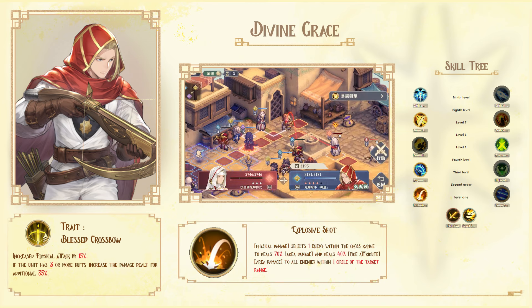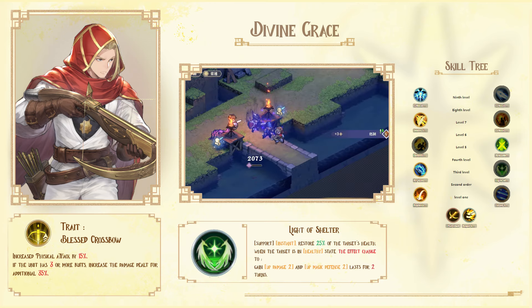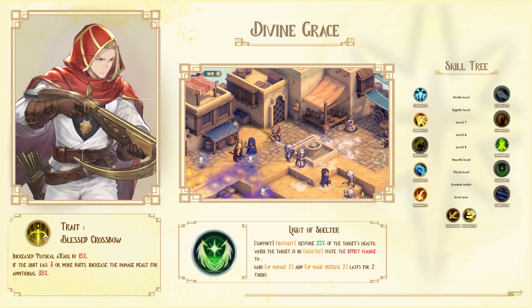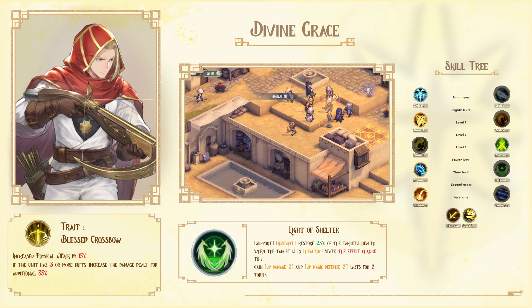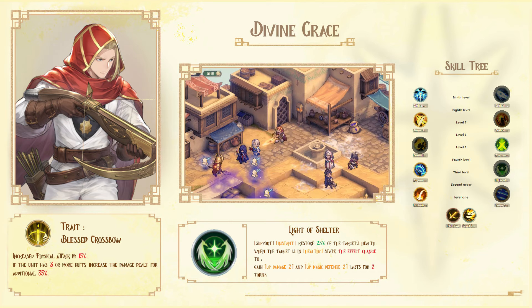Some people might use his utility with explosive shooting to burn the tile, and also use the Light of Shelter — which is an instant kill — to increase the damage of him or other units. Here is my recommendation to build him as a solely damage dealer unit.